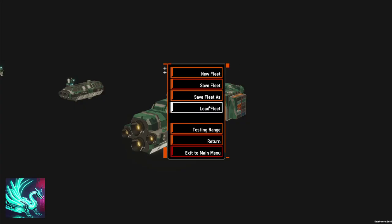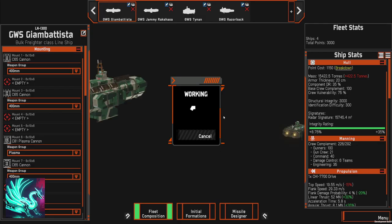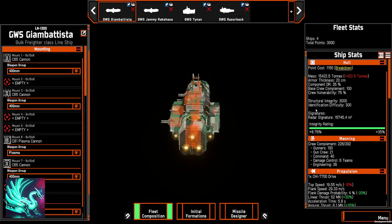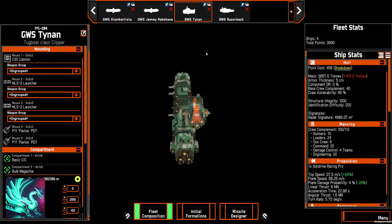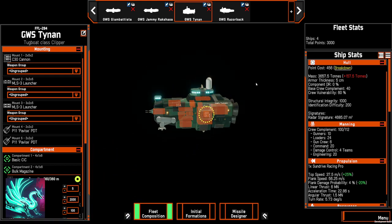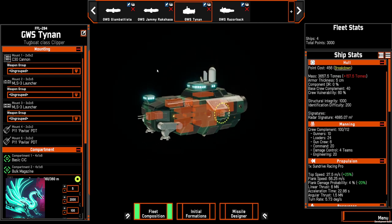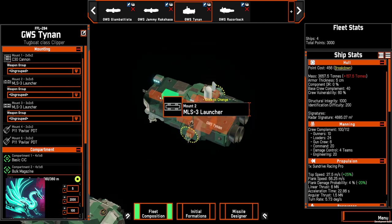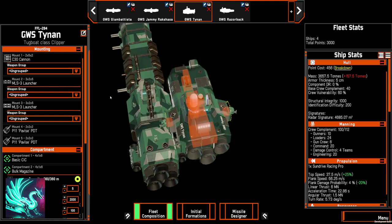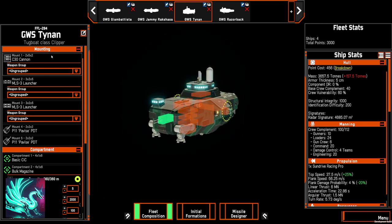Let me show you the other fleet I built off-stream, because I'm pretty excited about it. This is an Expanse-themed OSP fleet — it's all Belter ships. I started with a GWS Tynan. This is Clarice Ashford's ship that he uses to hunt down the Free Navy. There are several variations throughout the series, and this is a combination of two different variations based on the actual hard points the ship has.